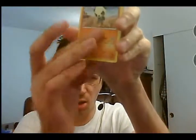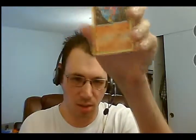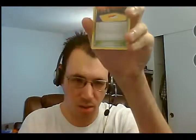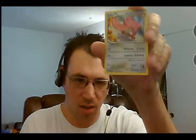So we're going to start off with Pancham, Machop, Makuhita, Skorupi, Mienfoo, Fighting Training Center, Machoke, Lickilicky, Reverse Holo Weepinbell, and the rare in the pack is... Full Art Korrina!